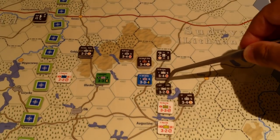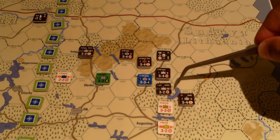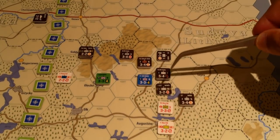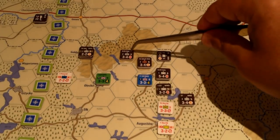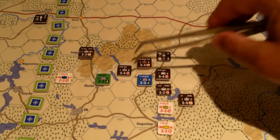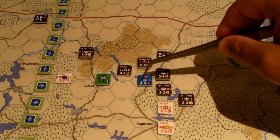Mechanized units — besides the NATO armor symbol — have their number in an oval indicating tank treads, and a red number. This other unit is also mechanized. It's two movement: one to go into flat, then one to enter a zone of control from these guys. We now have them attacking from four hexes.